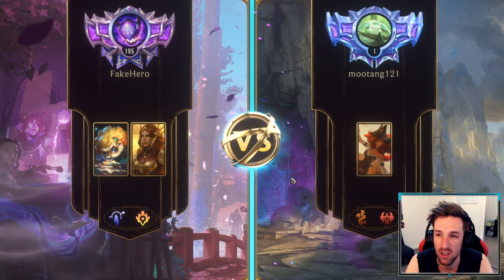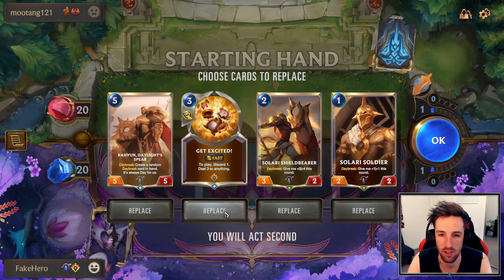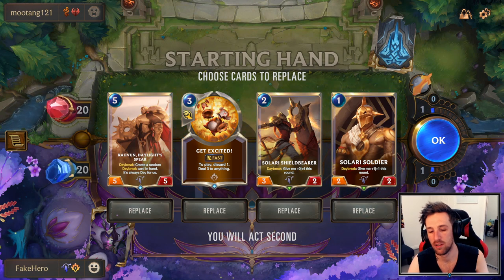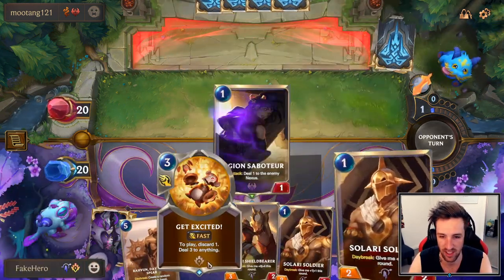Looks like we'll be facing some Bilgewater Burn with only Misfortune — for some reason this person doesn't want to run GP. I'd be curious how it performs in the mirror matchup though. This is actually a fantastic hand — I'm going to keep it. If he's only running Misfortune, he's all in on Misfortune and Get Excited clears it.